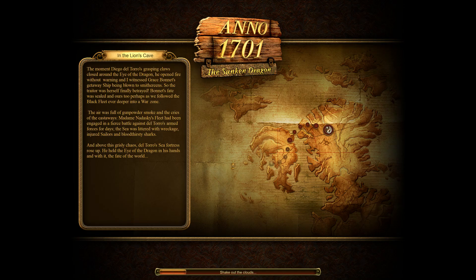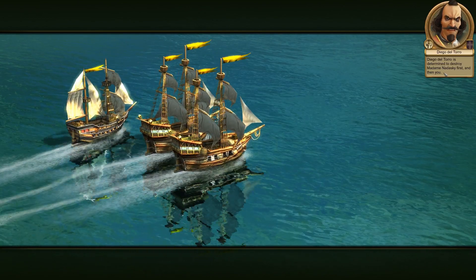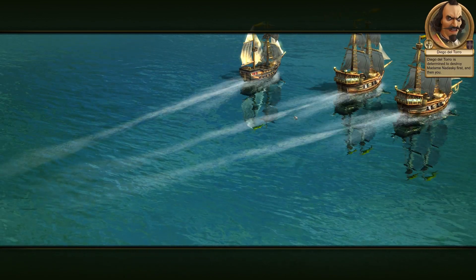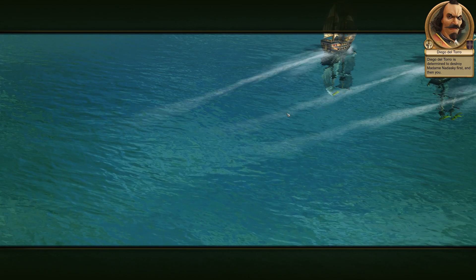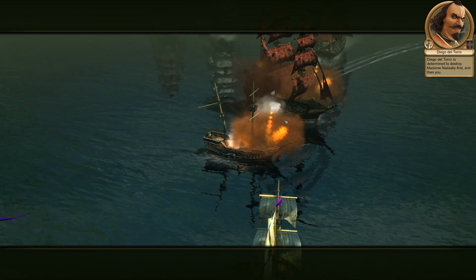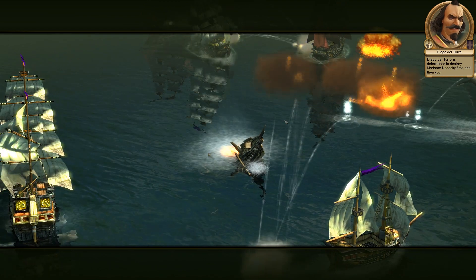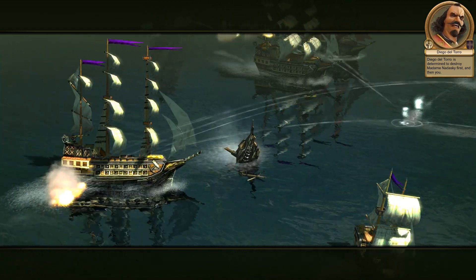Restarting. The cutscene plays again - del Toro taunts us as Nadasky's puppet, saying we arrived just in time to witness the destruction of our allies. Nadasky has managed to keep del Toro in check until now, although she has suffered a few losses. But now this vile man has the artifact, which will give him an alarming advantage - we have to be very careful.